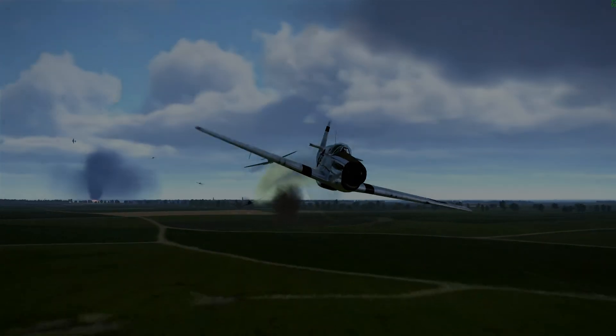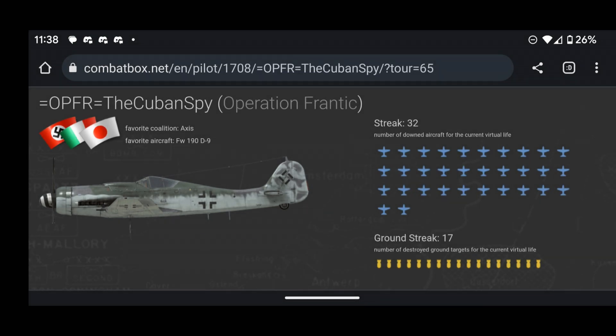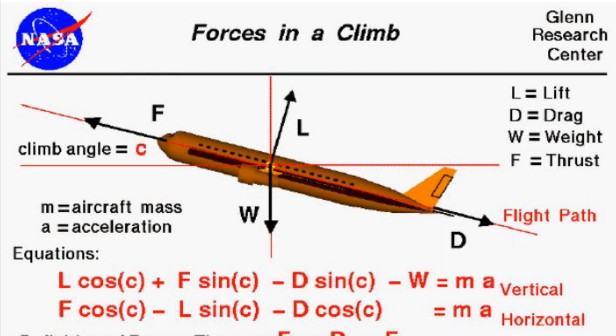Outstanding fighter pilots like the Cuban spy who has 32 air kills of human opponents understand things that most of us don't. So let's take a look at some of the aerodynamic effects when you're thinking of zooming and booming or getting into a turn fight.